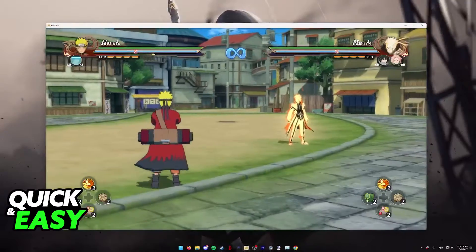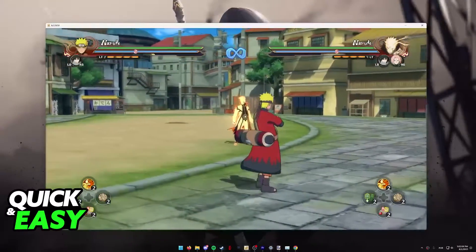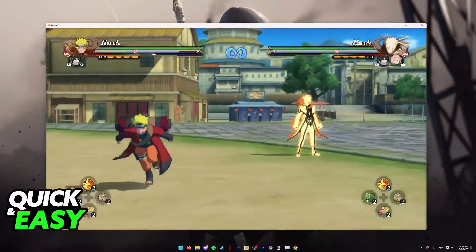You also have the option to press Y then A — press the chakra button and then A successfully — and you will be able to dash much faster to your opponent through the ground.